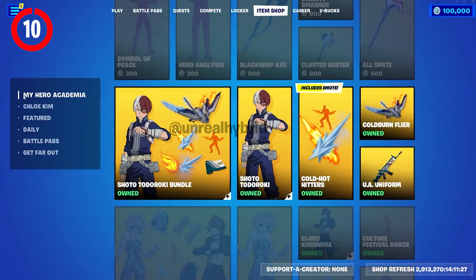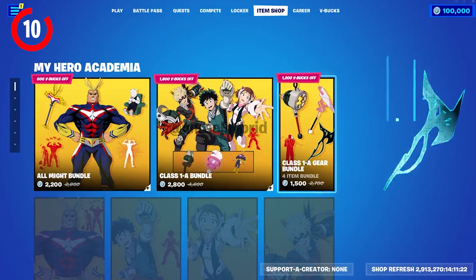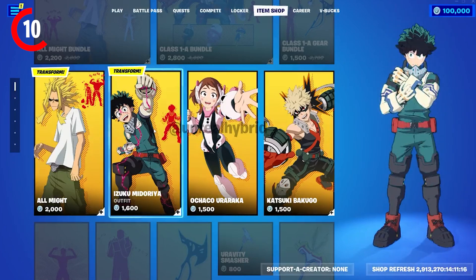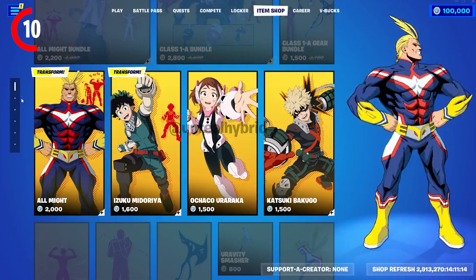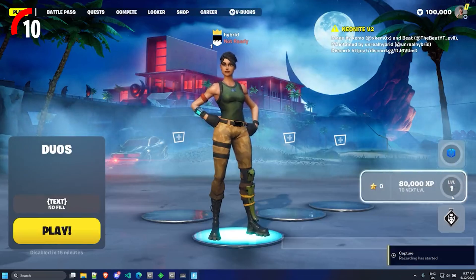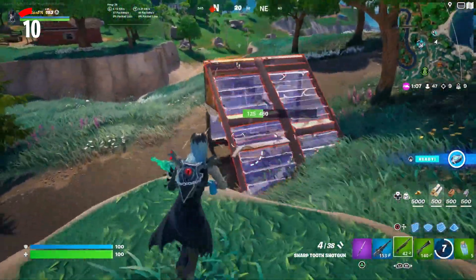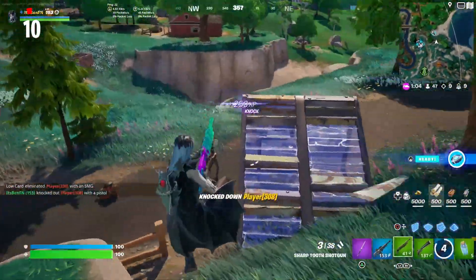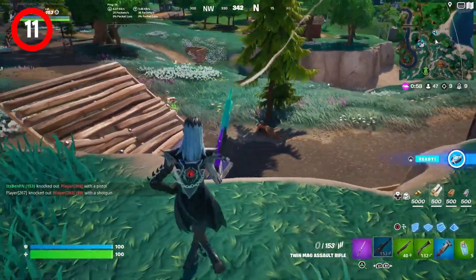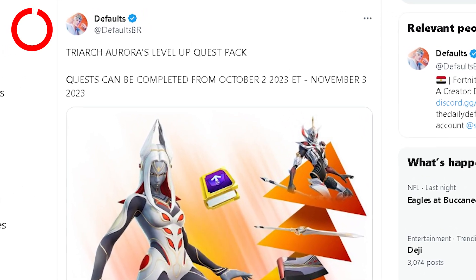A brand new item shop design has been leaked - skin previews will now appear on the side instead of requiring a separate click, and you can choose what section you want to preview from the side panel. There will also be a new lobby UI coming, though the new item shop design won't release until November.